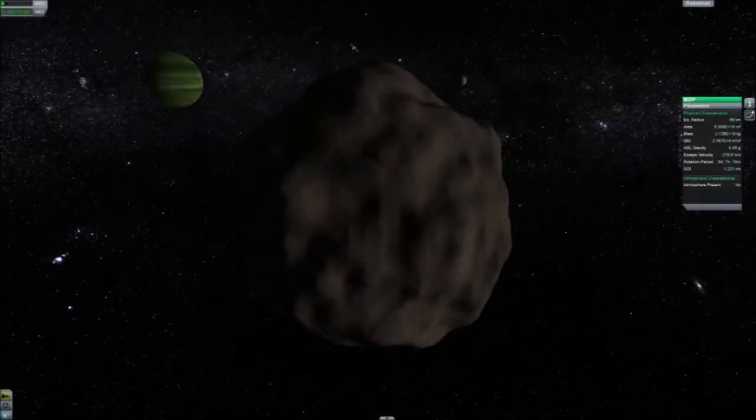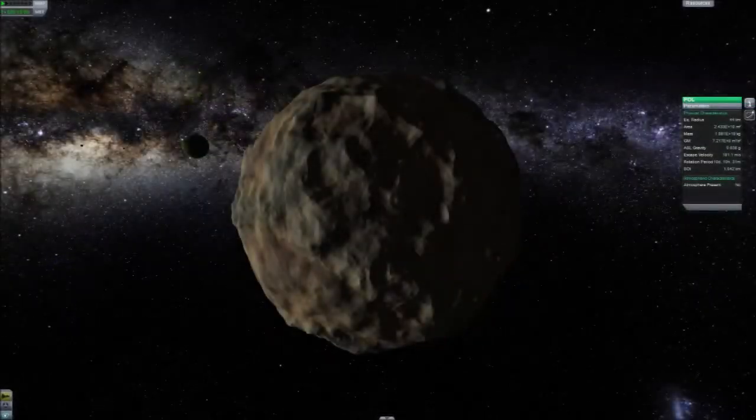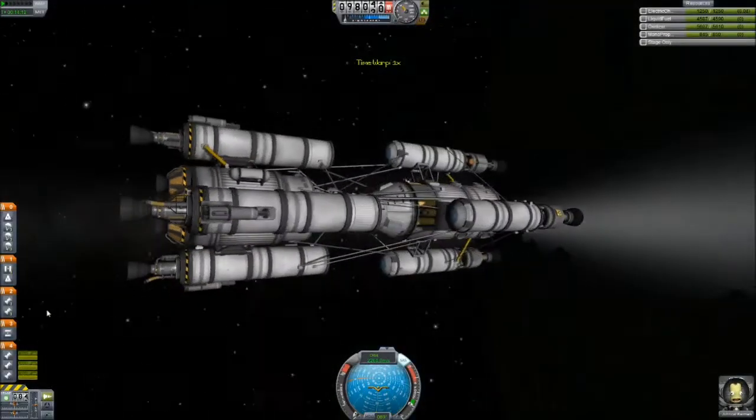Next is Bop, just an interesting little moon. Note that even though it looks coplanar in the picture, it's actually on an inclined orbit. It has no atmosphere and really light gravity — actually really easy to escape on accident. Then finally Pol, short for pollen maybe. I've heard Pol has one of the most interesting surfaces or ground scatters in the Kerbin system. Most of these places should be pretty easy to land probes on, other than Tylo. My goal is to get a probe to each of these bodies to lay the groundwork for Kerbal Kind's future.